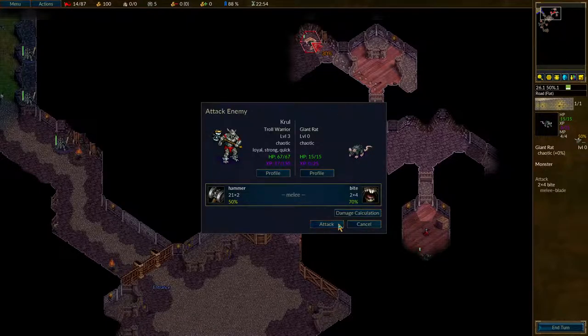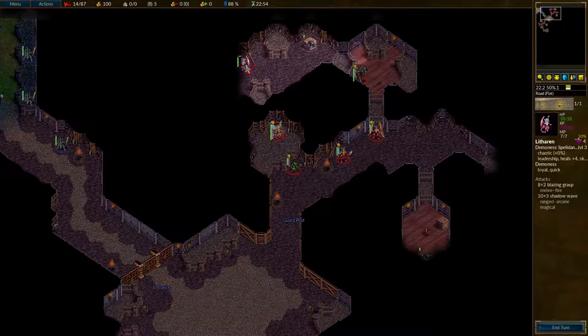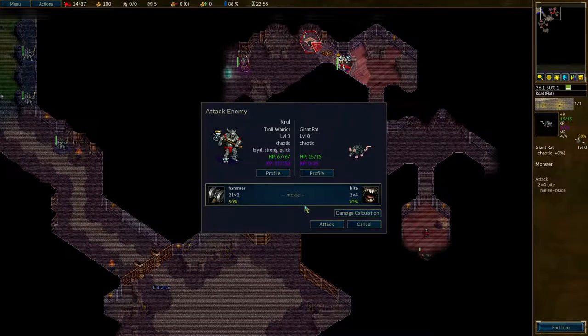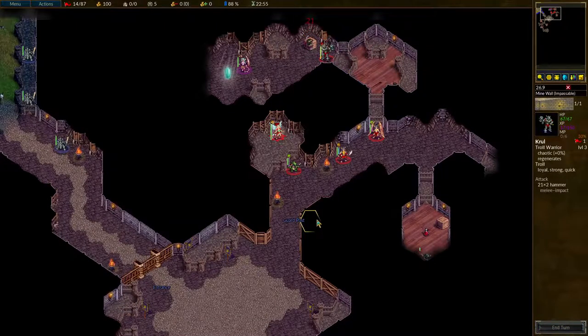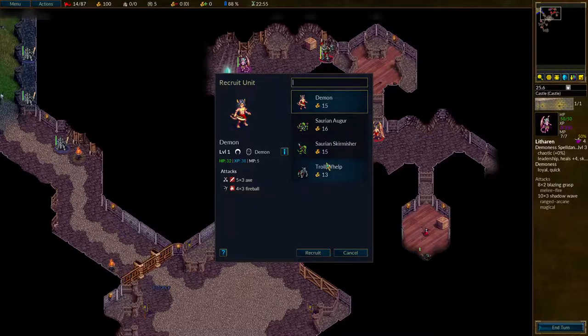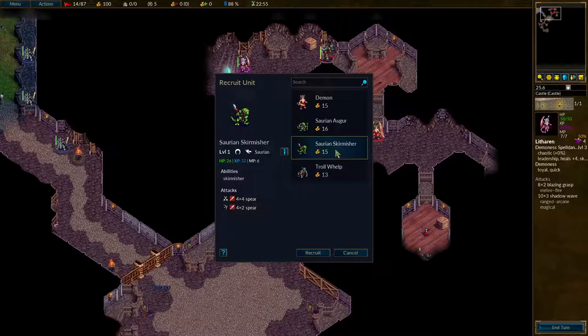There's a spell dancer — they're quite nasty against you, so maybe it would be wise to be more careful. Trolls are beautiful, they're a wonderful unit, but they're pretty slow. So if I plan to do any serious fighting, I'm not sure how useful they will be. Saurian Skirmishers, especially their advancements, could be absolutely wonderful by contrast. I can recruit demons — which is the first time in this campaign that that's been possible.